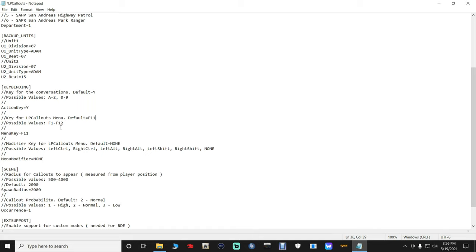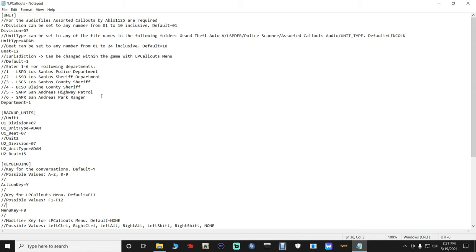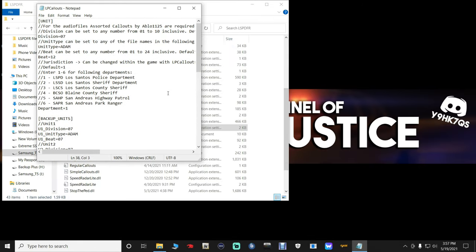For LP Menu Callouts, we're going to change this key right here - F11. I'm going to change mine from F11 to F8. That is for the menu for LP Callouts. The action key is Y for talk and interact with peds. I think that is pretty much it for this. If you make changes, click File and click Save.